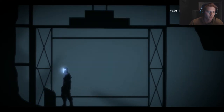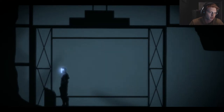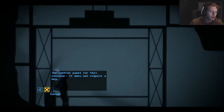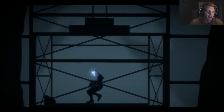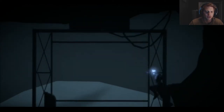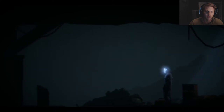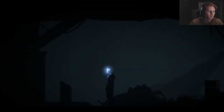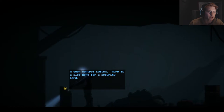The control panel for this elevator does not require a key — yes, I know, interact. Boom, we're going up. It kind of has like a Dead Space vibe to the armor, that's pretty cool. You can hear some clinking and stuff. There's a control switch up here — there's a slot here for a security card, but I don't have a security card.